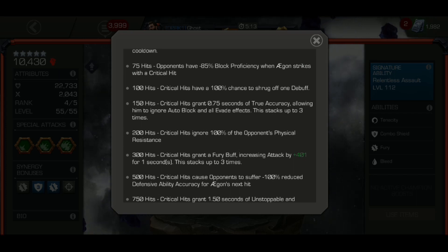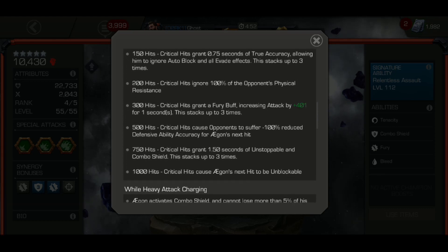At 500 hits, he can do 100% reduction of defensive accuracy on his next critical hit. At 750 hits, critical hits grant 1.5 seconds of unstoppable and a combo shield, stacking up to three. And at 1,000 hits, critical hits cause Agon's next hit to become unblockable.